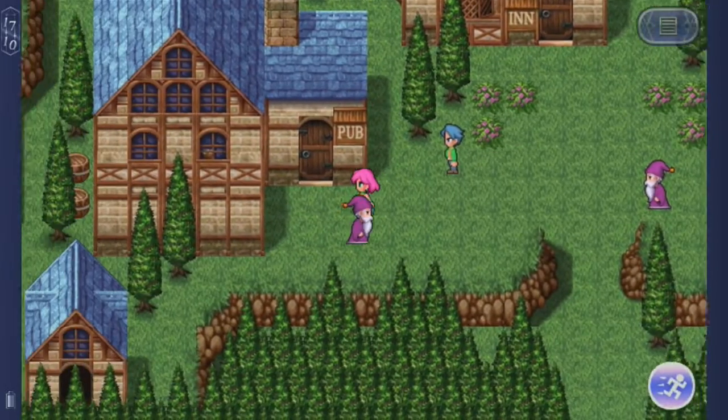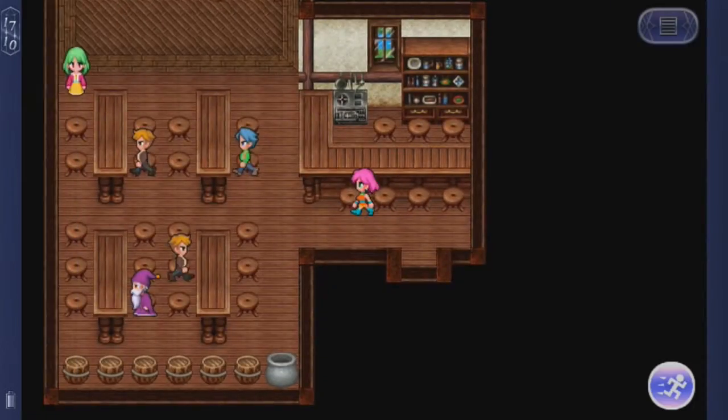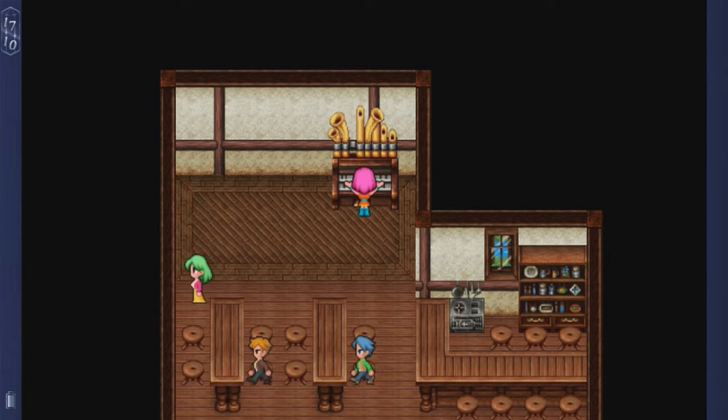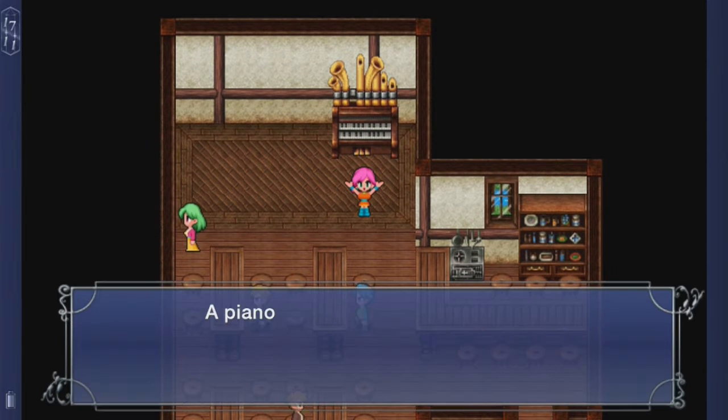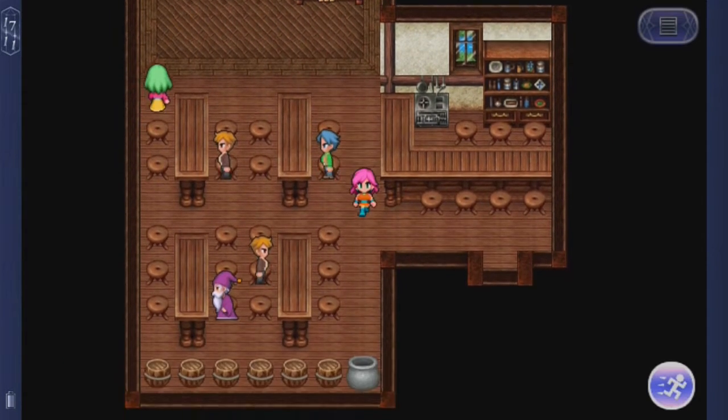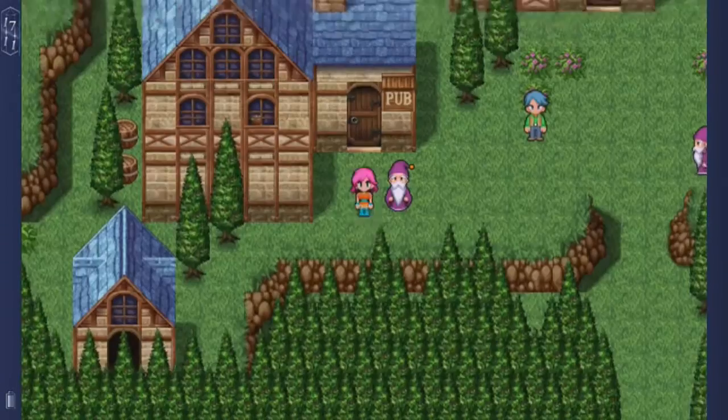So the last thing would be the pub, and to go to the piano, which is right up here. Let's play it and we will improve our skills once more. A piano — yes indeed. Freaking Lena, she's so happy.